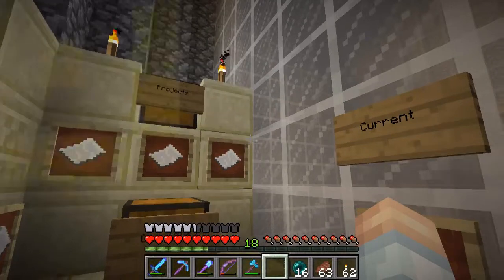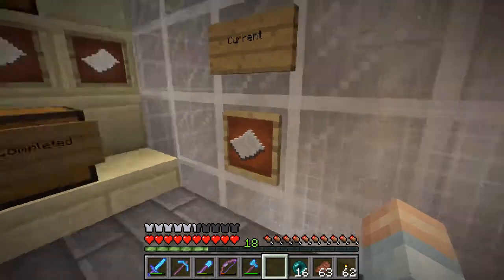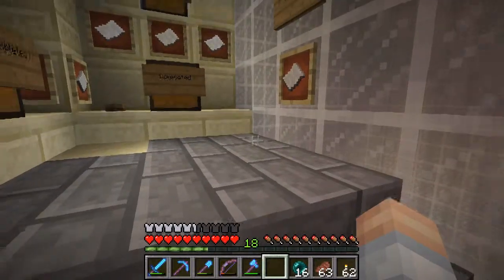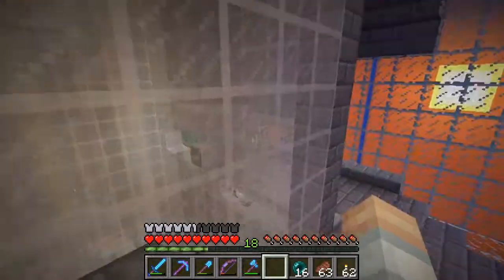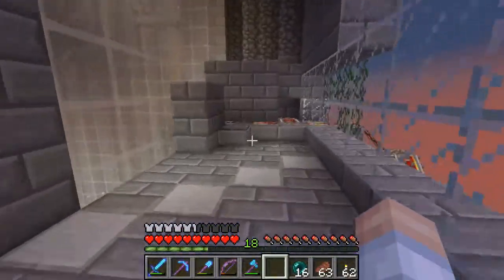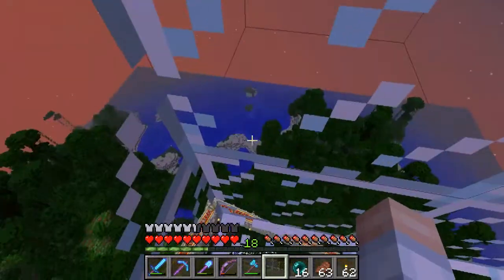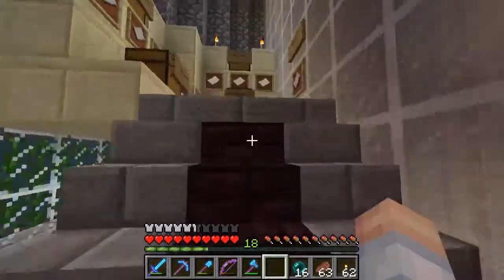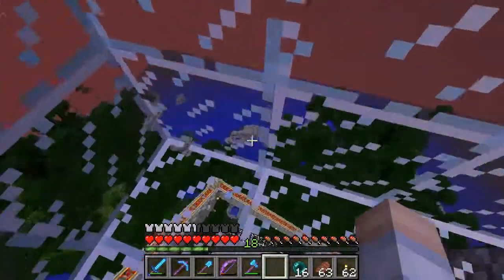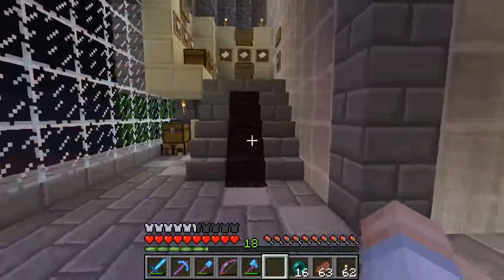So what we're going to do now is take a look at the adventure we're going on today. We're going to find a mesa! Neelium Archa, a longtime supporter of the channel, suggested finding a mesa because we're going to need hardened clay probably for some upcoming builds - and he's correct, it would be nice to have that. I've also added this penthouse view so we can see off to the northwest - the beach area down there. One of these projects here, Seaside Village, is going to go down in that beach area.